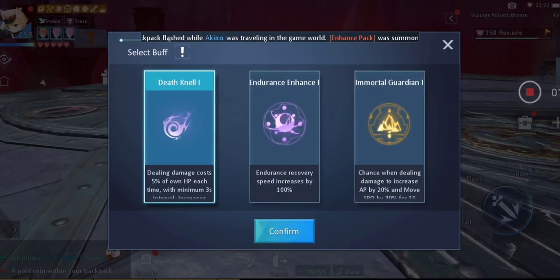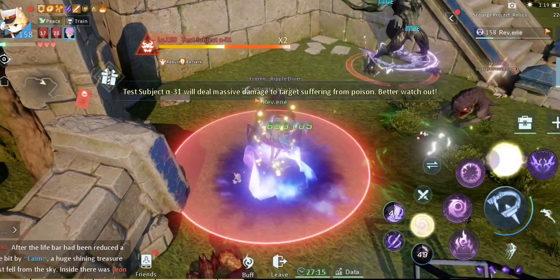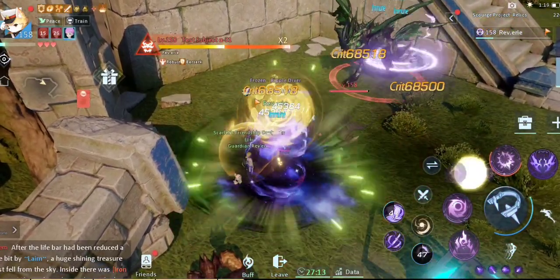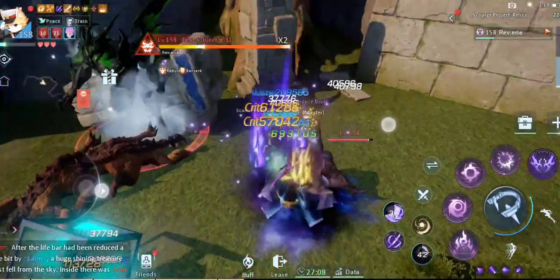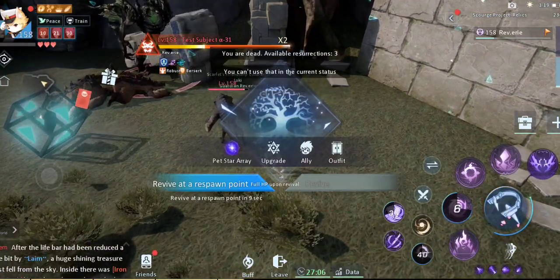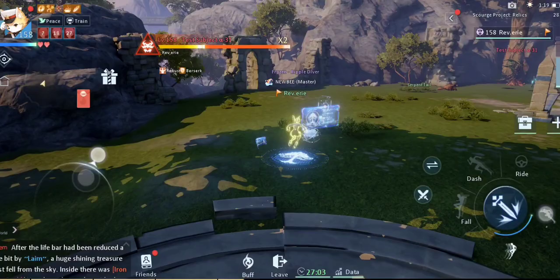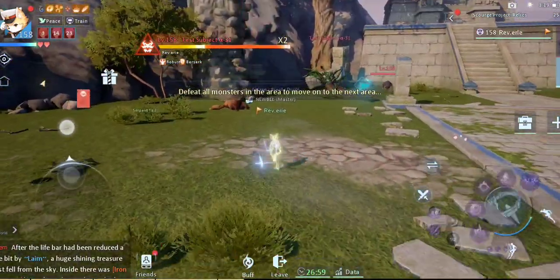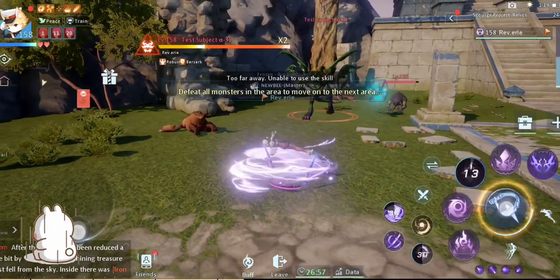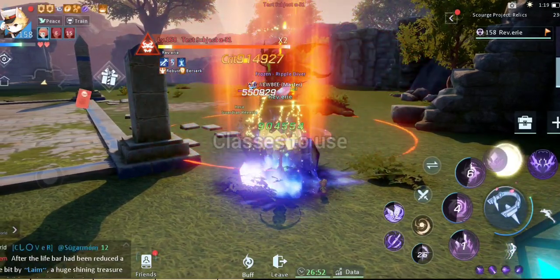There are also some buffs you should avoid. An example is Death Kneel — this is the most annoying buff. You should not have it, especially if you're not strong enough, because it actually zaps your health each time you deal damage. In an event where your stats are reduced and monsters deal so much damage, you don't want this unless you're playing assassin — and even then I don't think it's a good idea. Definitely avoid Death Kneel.